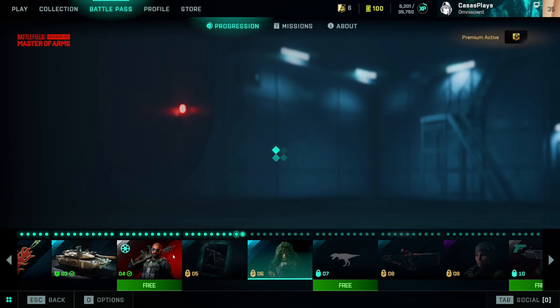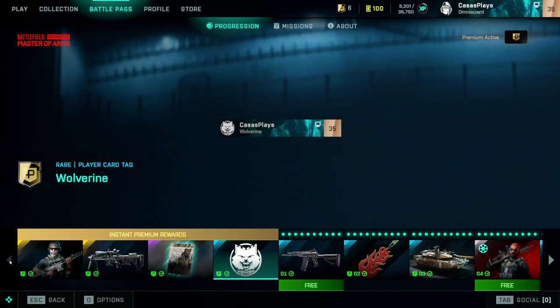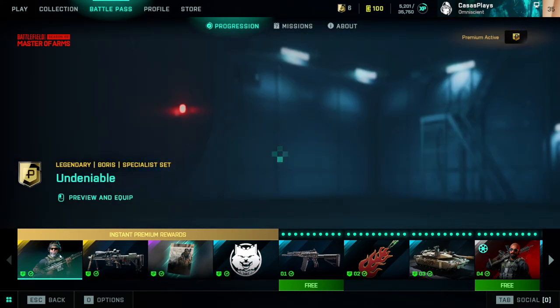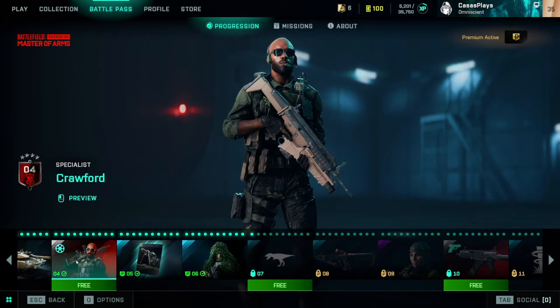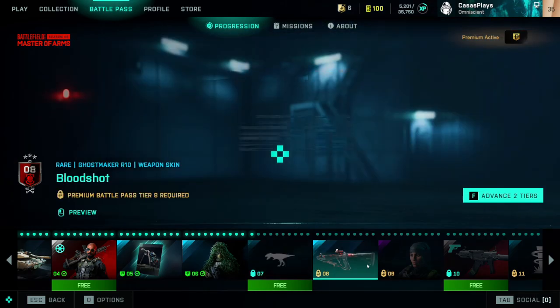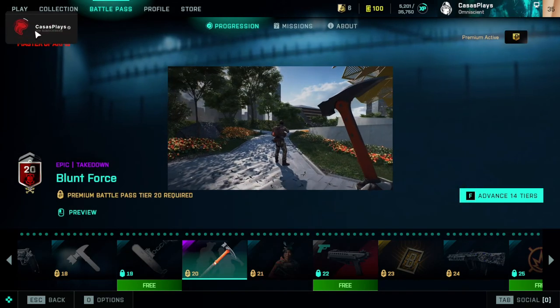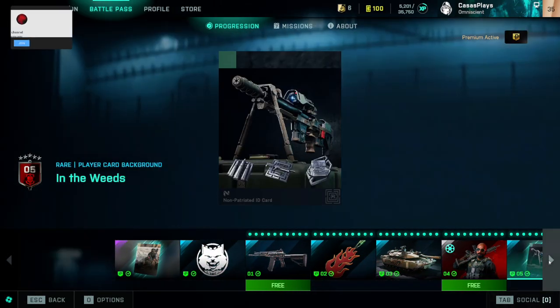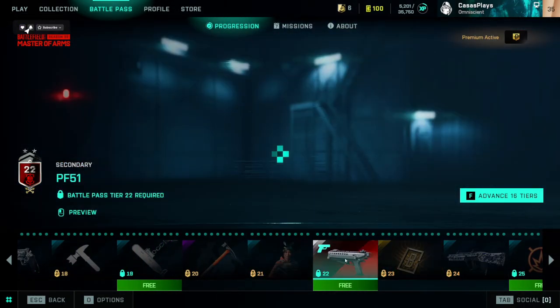Move over to Battle Pass — here's all the new starting stuff. Since I have EA Play Pro, it automatically includes all this and gives you all the premium rewards right away. Level 4 is when you unlock Crawford, and from there it's a lot of skins. There's a lot of black and red going on here. Some new melee weapons. The AM40 at level 10 will unlock — so probably in the next episode or two, we'll get that. There's a new secondary at level 22, a concussion grenade at level 28, and a new light machine gun at level 34.